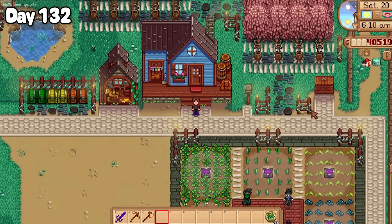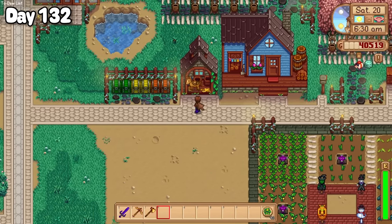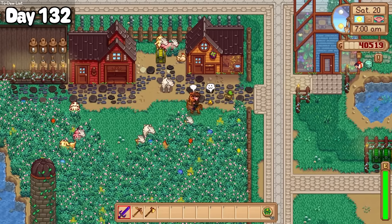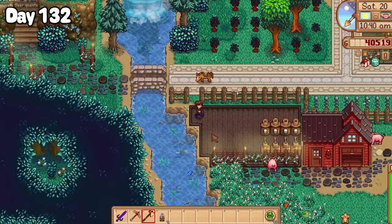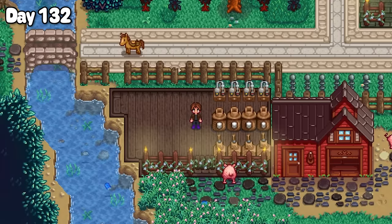So we're moving right on to day 132. This morning was spent once again dealing with some farm admin work, like picking some ready to harvest green beans, saying good morning to all of my animal friends, and adding 40 more kegs to Grandpa's shed. Now that I had piggies roaming the farm, I thought I'd add a few truffle oil machines to the animal area, and I seemed quite happy about that.